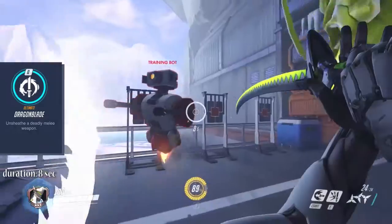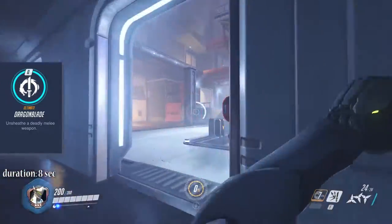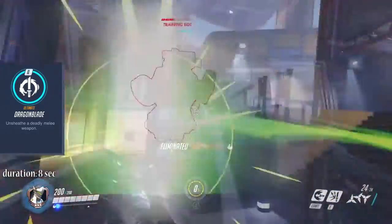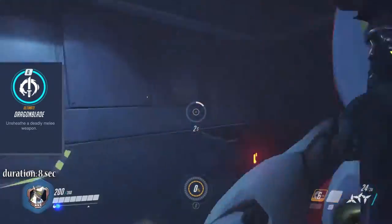Genji's ultimate ability Dragon Sword makes him draw his sword for the duration of 8 seconds and enables you to deliver high damage blows to every opponent in the way. Notice that while being in Dragon Sword mode you can still use Swift Strike and Deflect.